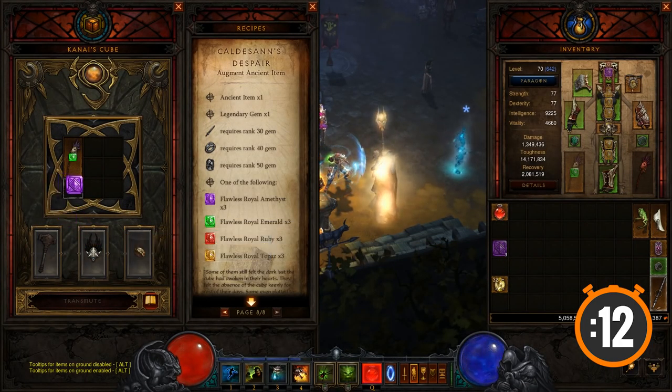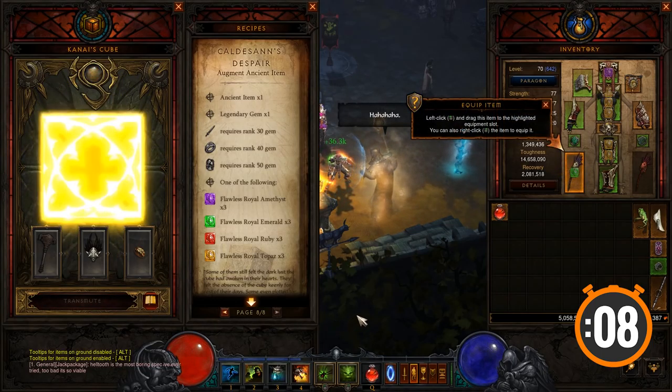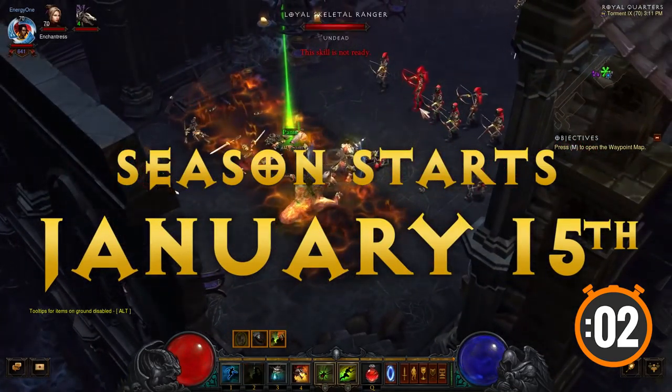A new Kanai's Cube recipe allows you to trade upgraded legendary gems into an additional main stat for your gear, and experience builds have been nerfed across the board. Season 5 starts on January 15th, and comes with its own changes.